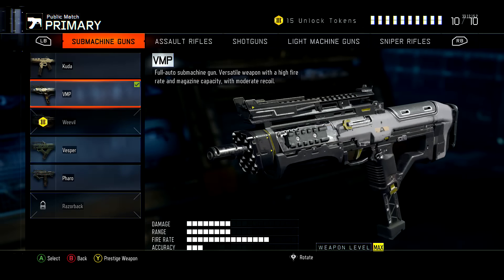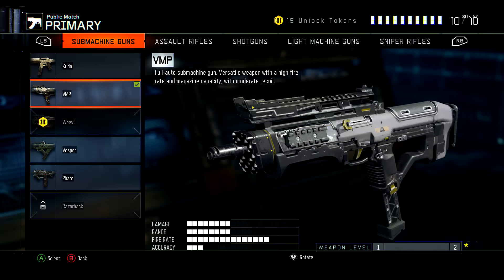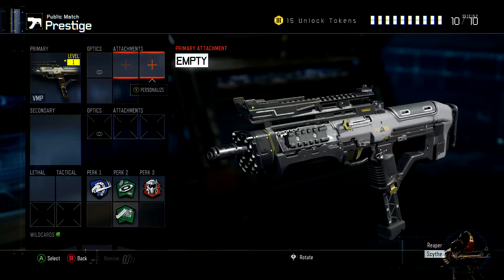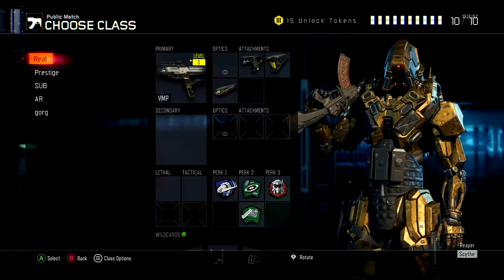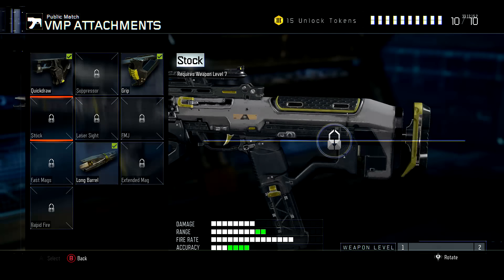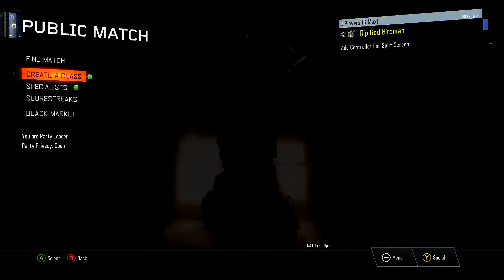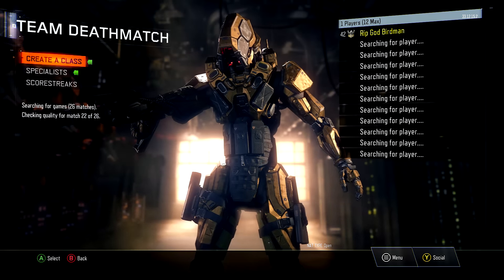You just click on the gun, hit 'prestige weapon,' enter weapon prestige — there you go. Now, as you can see on this class, it took away all the attachments. But if you go to my previous class where it says 'real,' all my attachments are indeed on the gun. As you can see, these three are unlocked already, even though it requires a higher weapon level than what I have.